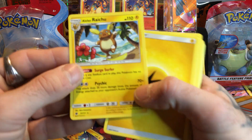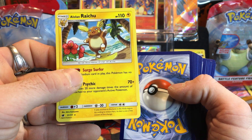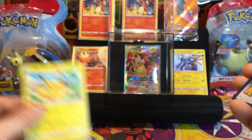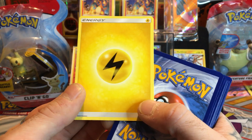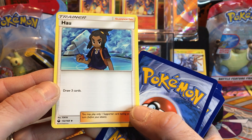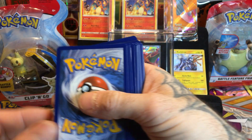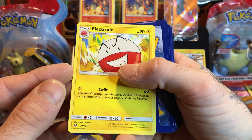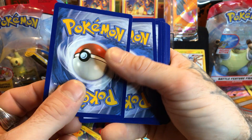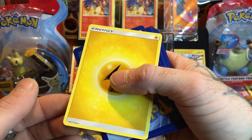Okay, let's do it backwards. We have an Alolan Raichu, not bad. Another Pikachu, cool. An energy card - 2017, so this deck is 2017. We have a Jolteon and another energy. We have an Electrode - not bad, that's a good looking Pokemon. Another energy. A Voltorb, another energy card.